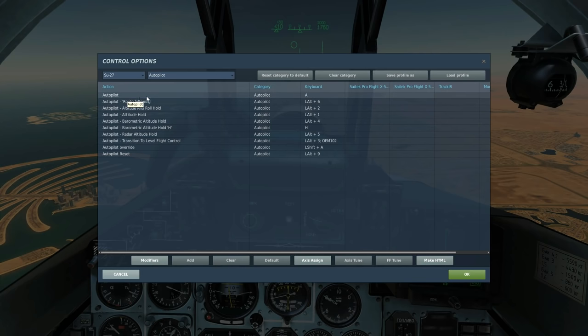We've got Autopilot, which basically turns the autopilot system on in the default configuration — key A. We've got Autopilot Route Following, which is Left Alt and Six. What that does is it basically follows the waypoints you've got selected. If you haven't got any waypoints selected, I'm not sure what it does — it probably goes and lands somewhere, I haven't tried that yet.